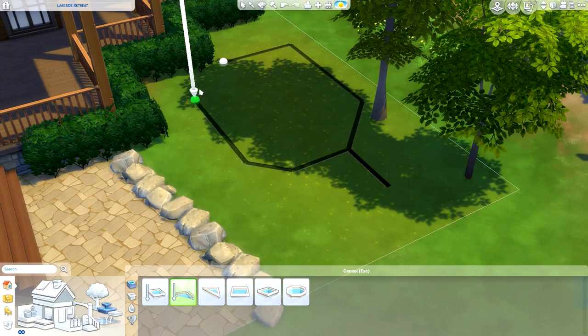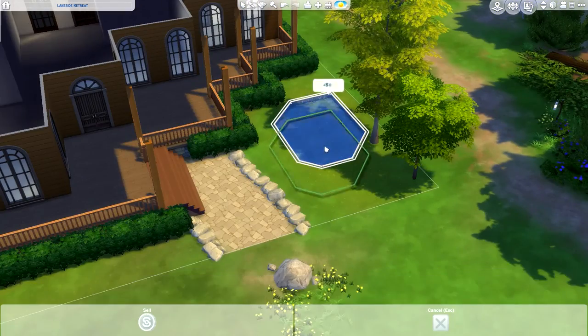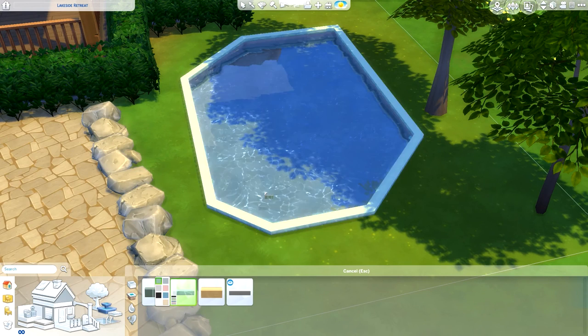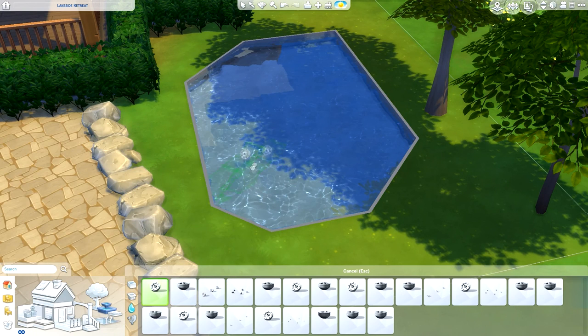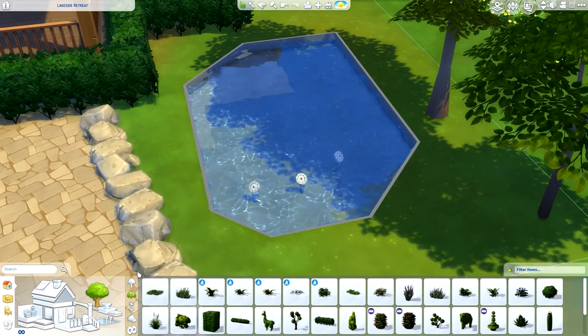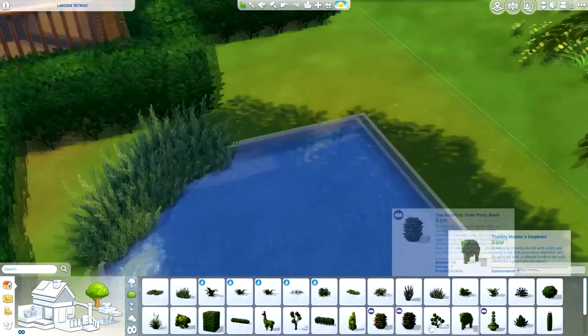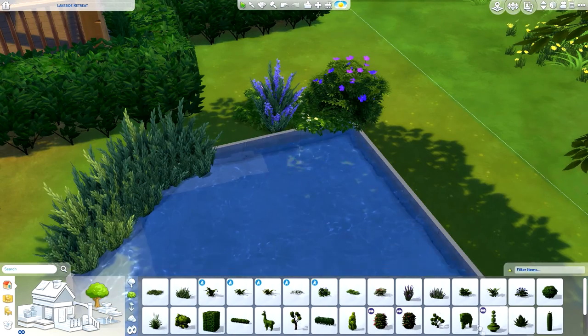I'm starting off with the landscaping first this time — doing all of the outside first. I don't really do that normally. I normally make the basic shape of the house, go in and do all the walls and interior, then go outside and fix the windows. But I did it the other way around this time. I wanted the outside to look a particular way and then I made the walls inside adjusting to the windows.